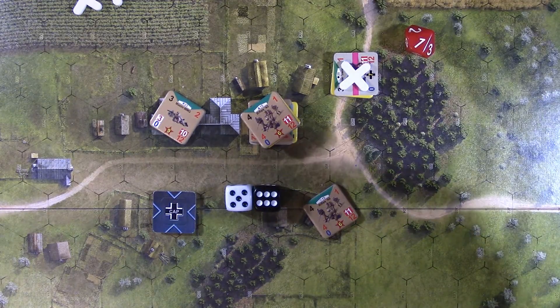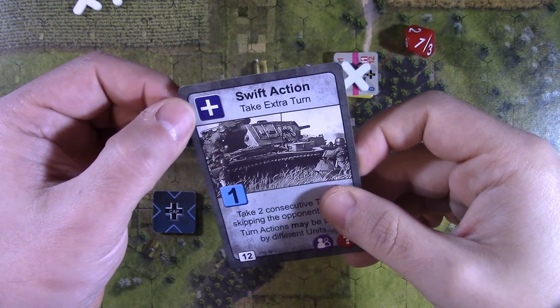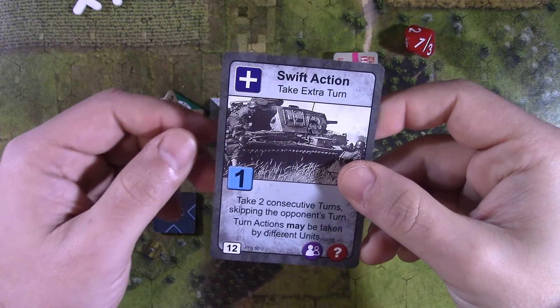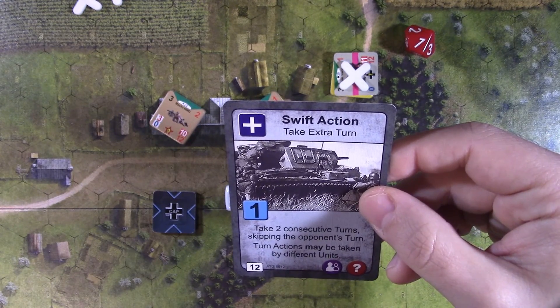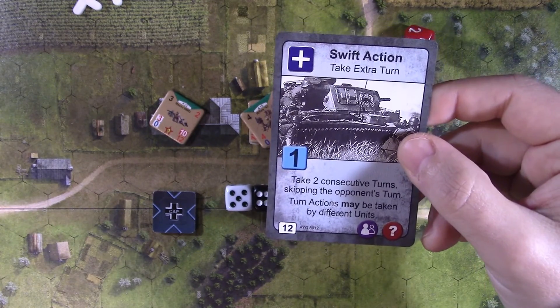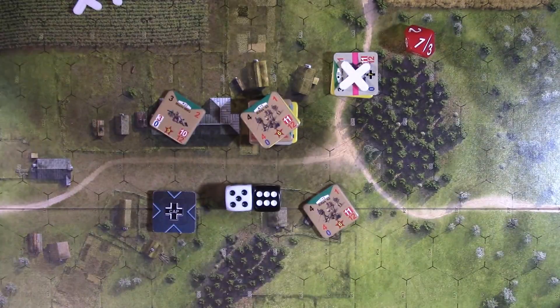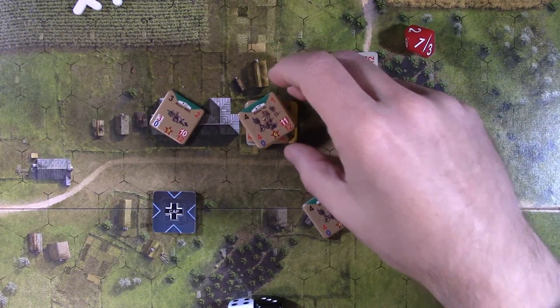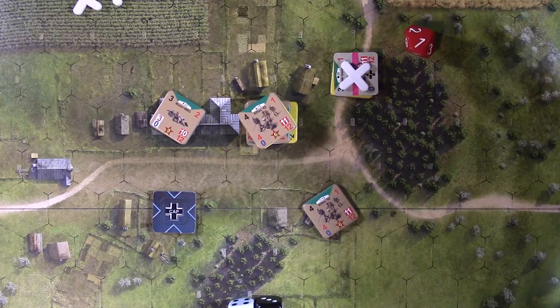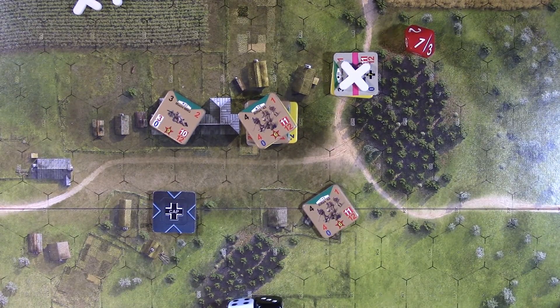The German unit checks for spent — rolled a one, so they're spent and stressed. I consider using the second swift action card, but the unit is spent and I don't have enough cap points to activate them again. So we put that on hold. The turn goes to the Soviet player — the German player took two consecutive turns, but both those units are now spent.